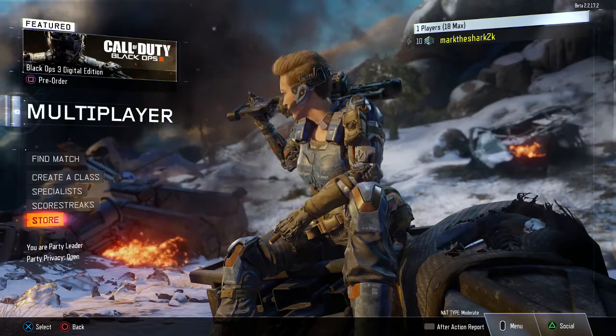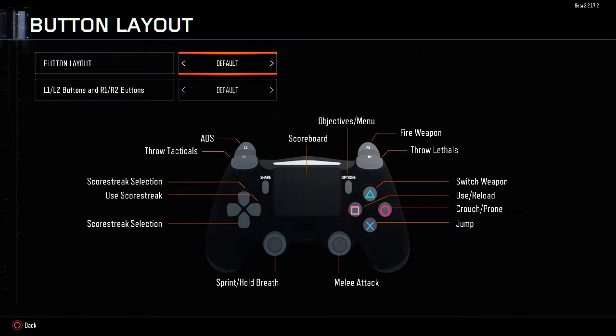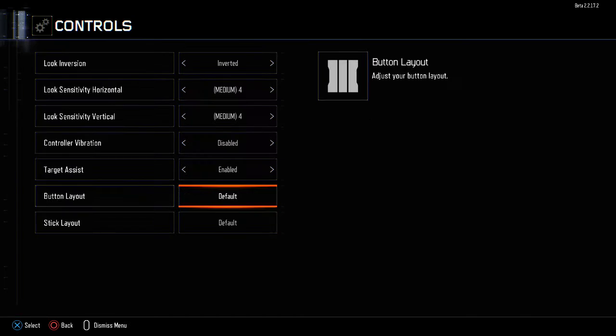Let's check out the options — usually the first thing I do is go and set up all my settings. We've got look conversion, sensitivity, vibration, target assist, and button layout. You can change all those to a whole bunch of stuff — flipped, default. That's kind of cool because then you can have your trigger finger and your throw finger on both buttons. I might use that, though it's going to mess me up for other games.